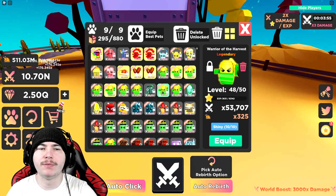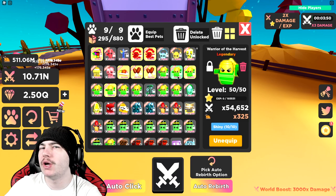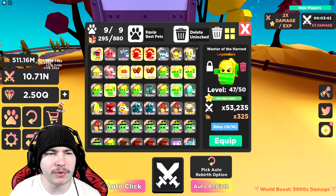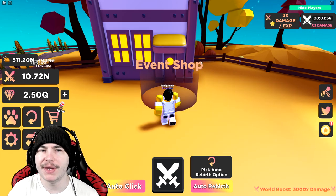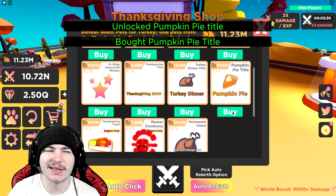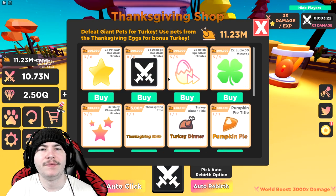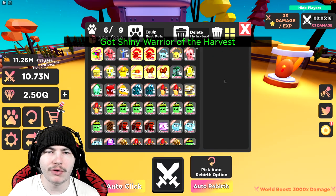I wanted to wait before making it, because once I do make it, I'm not gonna have as much turkey output — for how many turkeys I can get per hour. Because I have, like, three of them equipped; if I do that, I have, like, two pets that are just not gonna be as good. So I might as well leave them like this, and then go for the types that I actually want. Now that I actually have it — and I haven't really been grinding as much as I could have — we now have everything in the Thanksgiving shop, and now we can go ahead and make our shiny Warrior of the Harvest.